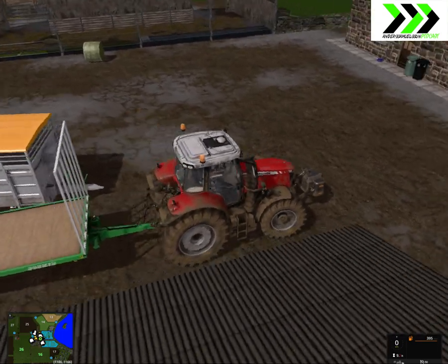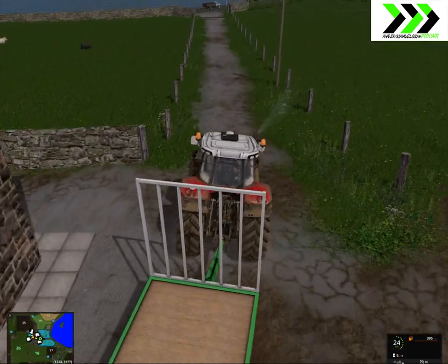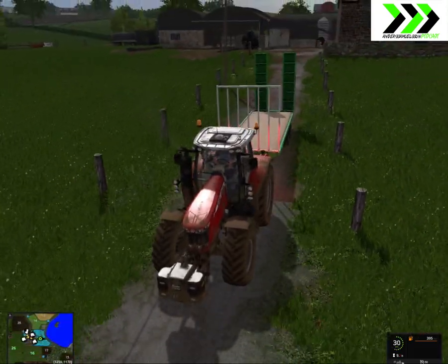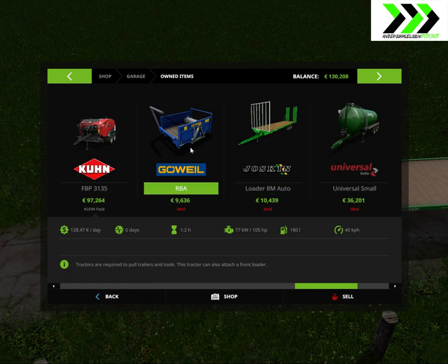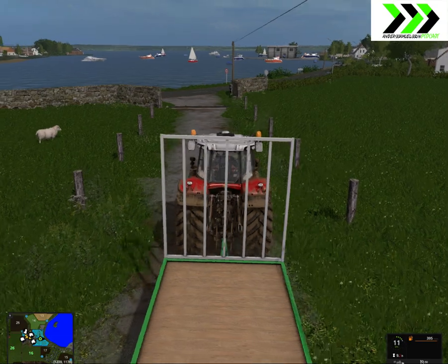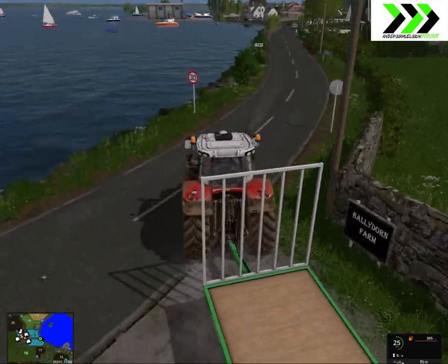Hello and welcome to the Balladon map and this let's play, farming Simulator 17. I'm gonna go and get some bales for our cows, or future cows. We need straw bales, silage bales - we have hay bales already, so silage bales and straw bales is what we need.